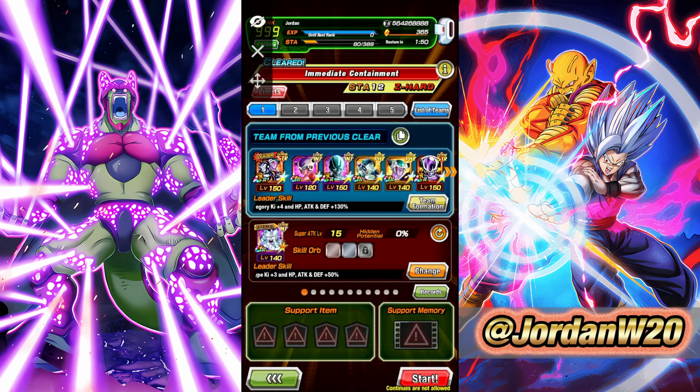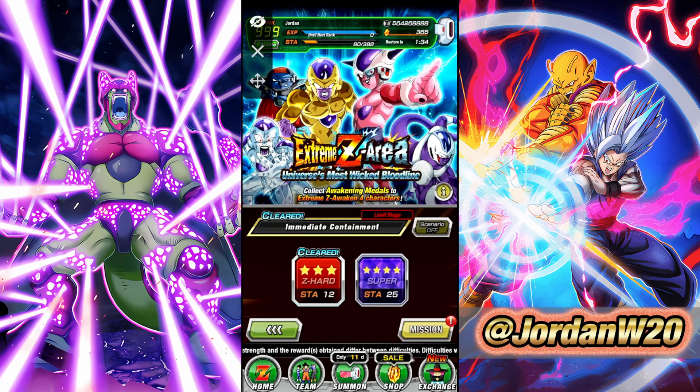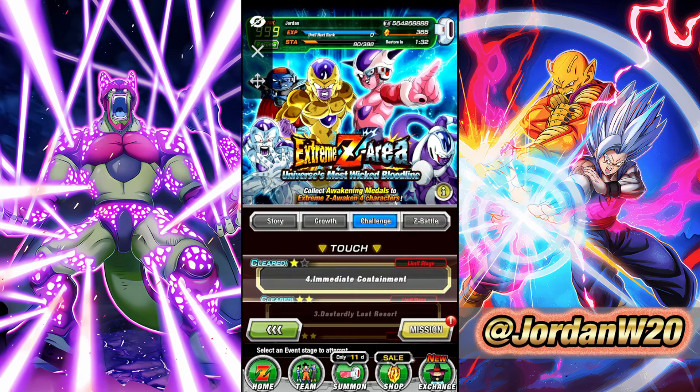Now, you don't actually have to EZA this guy in order to get the 50 ticket multi, so I'm sure not many people are going to be looking into this. But maybe you're curious and you're here, so I'm going to do the video anyway. This EZA area can be found in the challenge event section. It is this one right here — the Extreme Z Area, Universe's Most Wicked Bloodline.